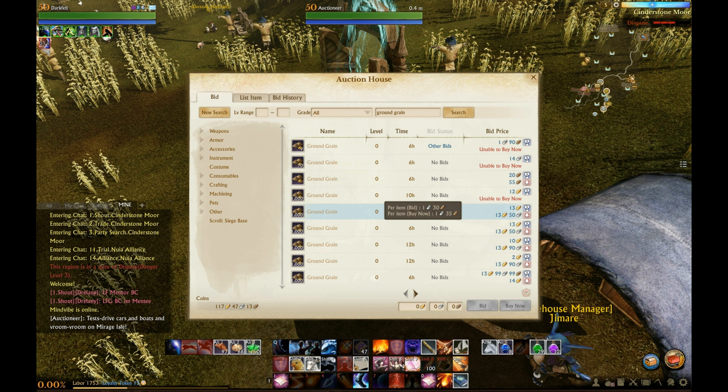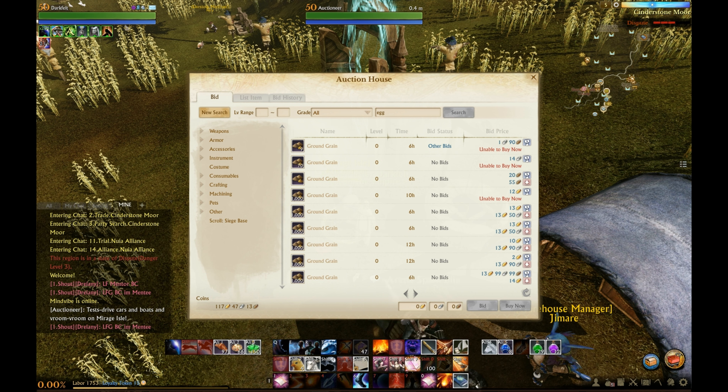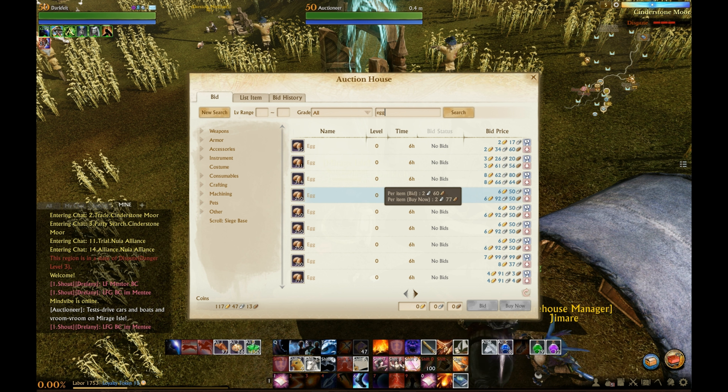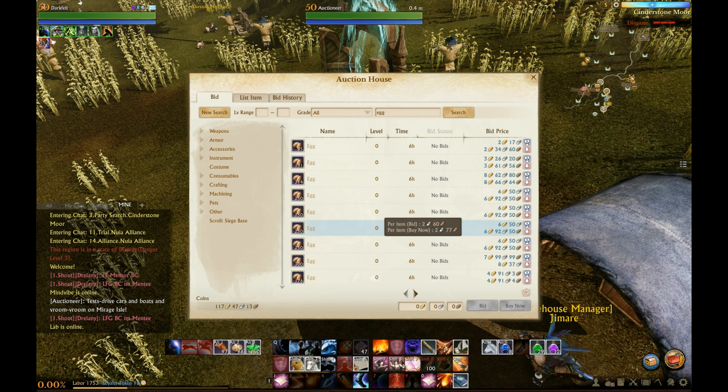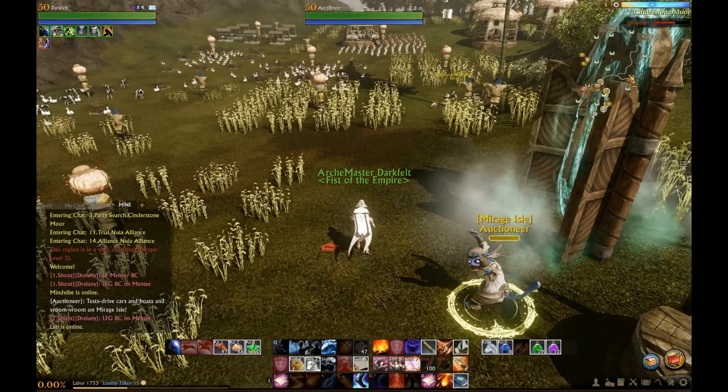Ground grain is what it takes to get an egg from a chicken — you feed them one and it gives you three or four eggs, and that's at very low husbandry levels. Just starting off you'll get three to four eggs per grain. For my example I'm going to use a cost of 1 silver 35 copper per grain, and eggs sell for 2 silver 77 copper, based on about the middle of the first page.